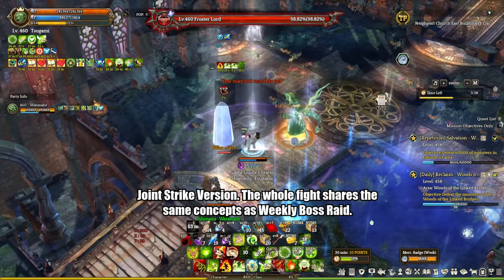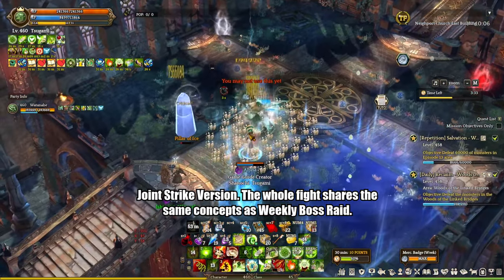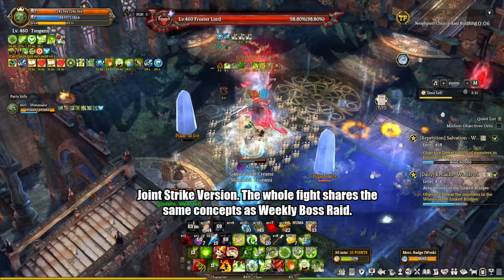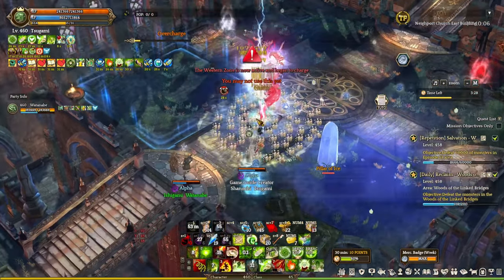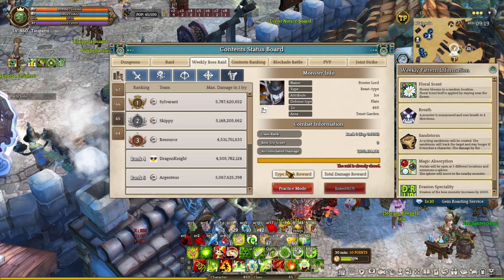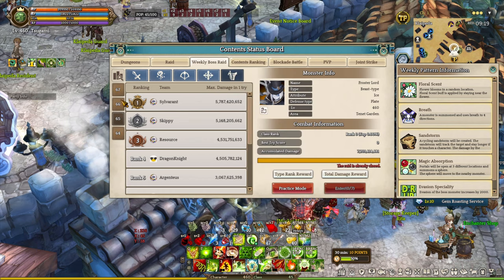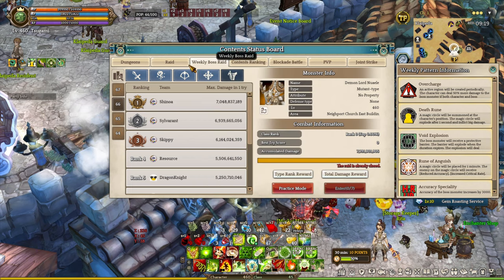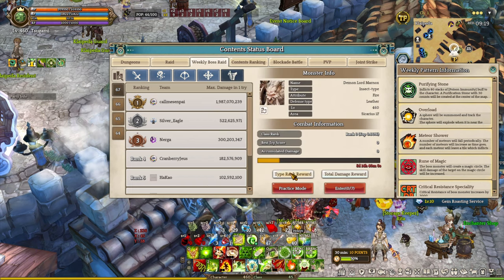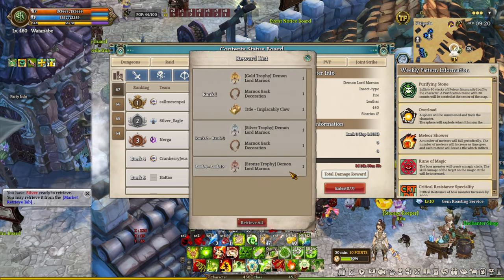Speaking of crazy mechanics, we actually had a worse combo with the weekly pattern skill two weeks ago, which was week 65, where you had to fight against Fartal Laurel with 40-cent bread sandstorm, magic absorption, and evasion specialty. In addition, there is a dynamic ranking system — top 10 players will receive a special item only available for that week, which is really nice since you can actually make silver by selling the awesome cosmetic items. You also get a special title and furniture for the housing system, assuming you can get top 10.